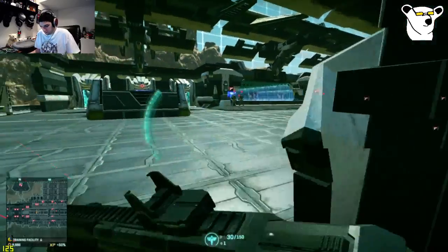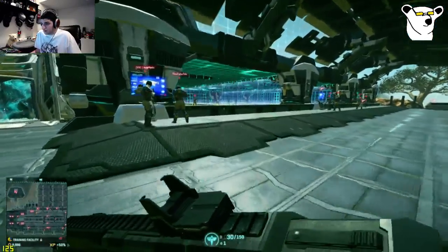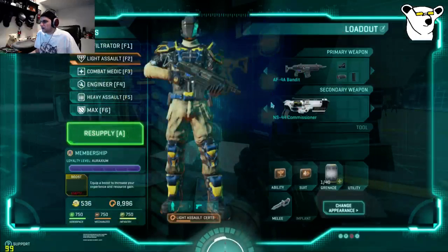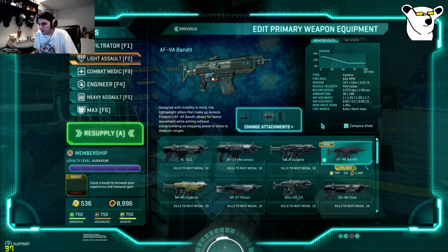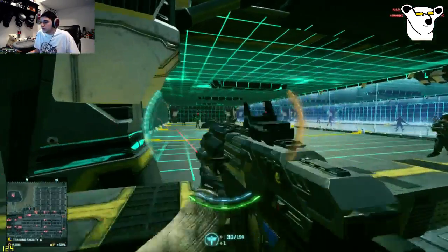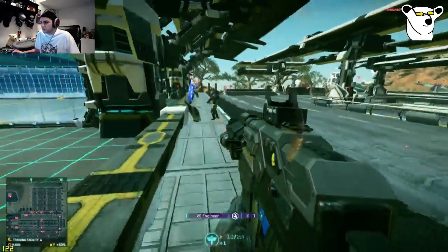Of course, really good hipfire — pretty standard stuff for close-quarters carbines, but the fast strafe speed is very welcome. I have the Bandit right now. If you use the compare stats tab in-game and mouse over, say, the GD7F, you're looking at a considerably slower rate of fire but heavier hitting, similar bullet velocity, similar reload speeds, similar ammo capacity. Even better hipfire accuracy and aimed accuracy, which is really interesting because the GD7F was previously the hipfire monster for NC. You're looking at SMG-level hipfire with this gun, which is actually really nice.